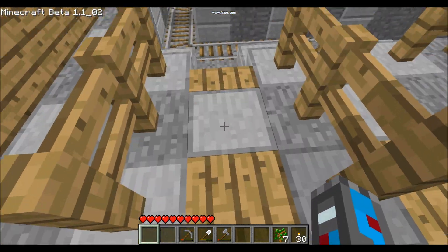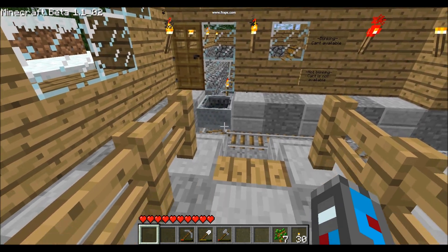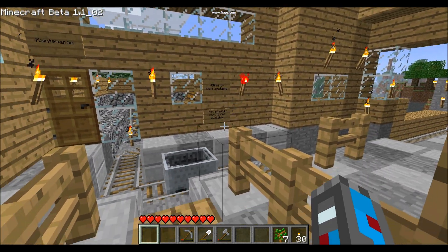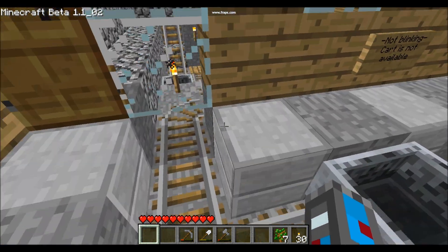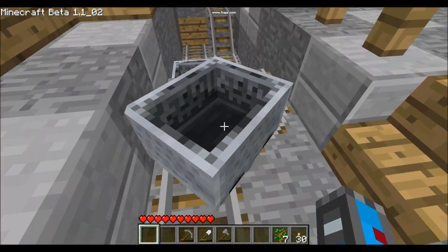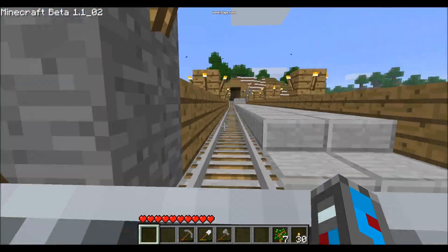So when I step on this pressure plate, the cart will come out and the blinking light will stay on. And then this cart will fall right in the middle here, which I got lucky on. And boost all the way up here, my bridge.